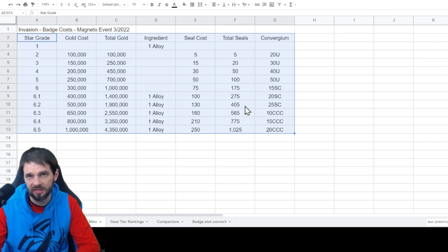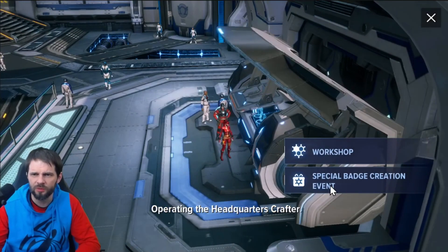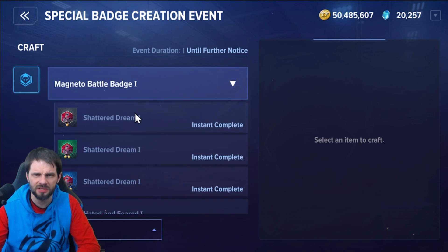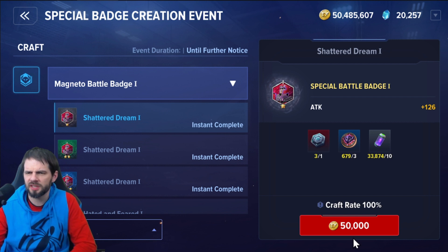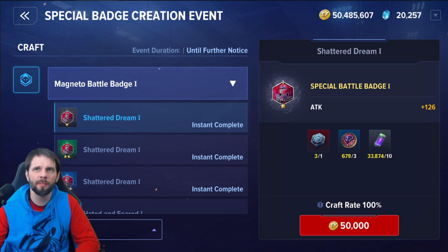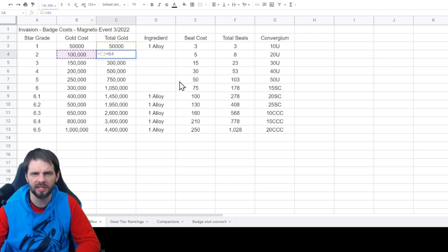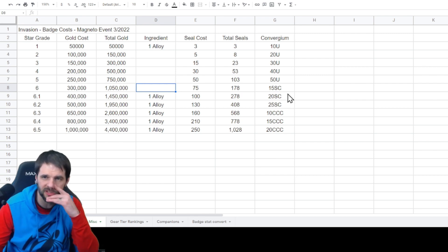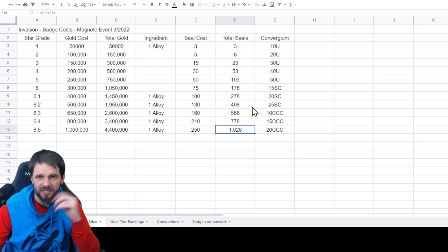One of the things I need to do is decide how far down a particular upgrade path I want to go. We'll hop in game to look at the costs — it might be borderline nothing for a plus one. I've got three alloys and I need to check how many seals I have. The spreadsheet added the gold costs; you can see how it all works. I didn't total the Convergium but you get the idea — seals add up a lot.